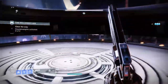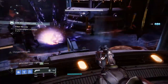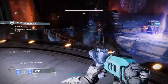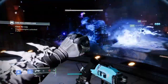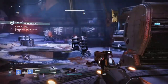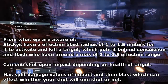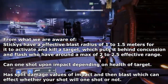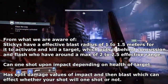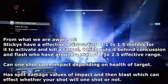But where does this place Stickies in all of this? Since Spikes are known for their DPS and large amount of damage, and Flash and Concussion Rounds are great for disrupting single to large groups, Stickies don't have a place in game as they lack both damage and blast radius. From what we are aware of, Stickies have an effective blast radius of 1 to 1.5 meters for it to activate and cure a target, which puts it behind Concussion and Flash who have around a max of 2 to 2.5 effective range, but only because Stickies can only be stuck to surfaces, while Flash and Concussion can bounce further.